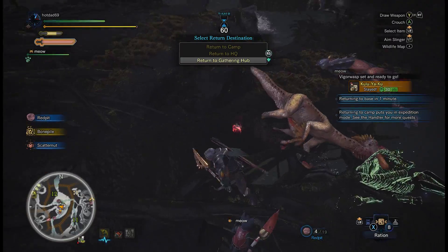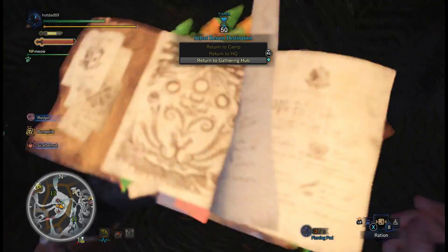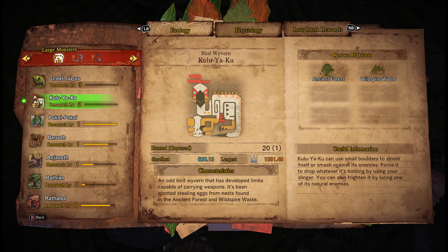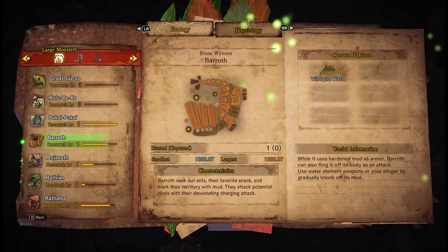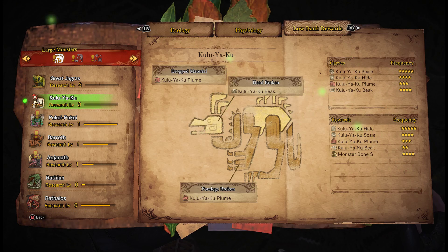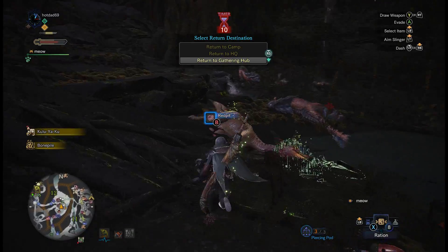So that was a pretty clean run. The reason I knew you could shoot the rock out of its hands — if you go to Hunter Notes, every single monster you face will be in the Monster Field Guide. It says 'force it to drop whatever it's holding by using your slinger.' If you're having issues with any monster, you can always look it up in the Monster Field Guide — it has really useful tips. It'll also tell you where it's weak, what parts you can break, what weapons and elements are good against it, and what rewards you can get. So it's super useful. But yeah, that's Kulu-Ya-Ku.